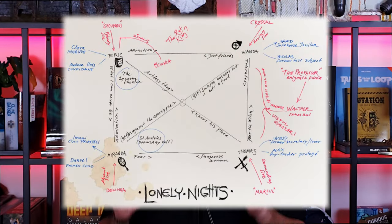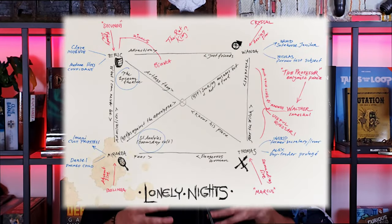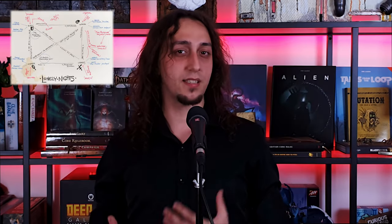So intrigue maps — they are basically relationship maps. On the screen you will see an example of the intrigue map. This is something that I found in Cult, but it also exists in Vampire the Masquerade, I think 5th edition. I don't know if this is part of the Powered by the Apocalypse system or if it independently arose from both of these games, or maybe one borrowed it from the other.